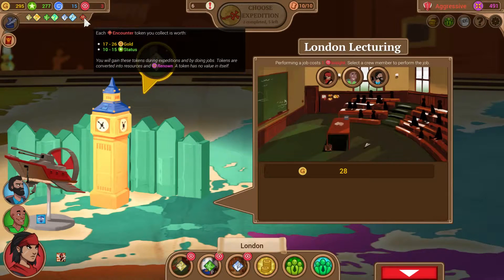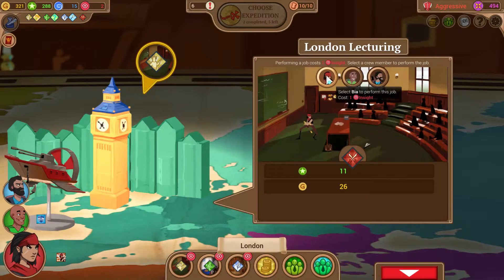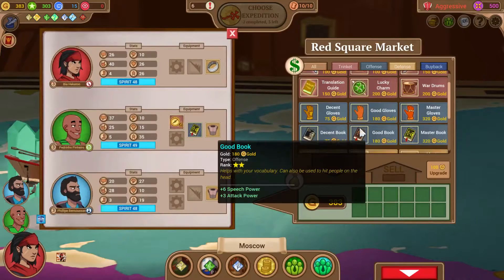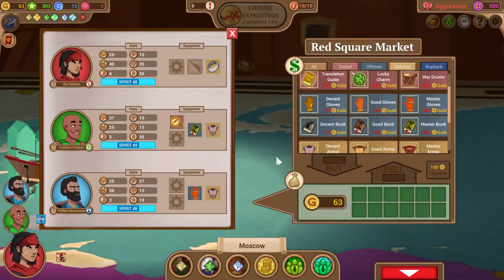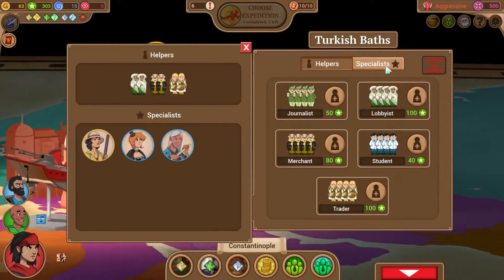Let's just buy some weapons. Padrino has the weakest primary offensive stat, so we're going to sell his book and buy him a better book — really get his speech power up there. And then Philippe could use a little love as well; this glove is terrible. We get 10 to 15 status from an encounter token, so we're going to take encounter tokens until we get to 300 status. Now we'll get a little more gold, and that will let us buy the 320 gloves for him.